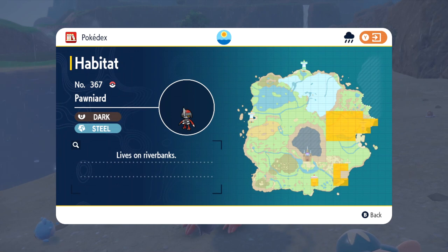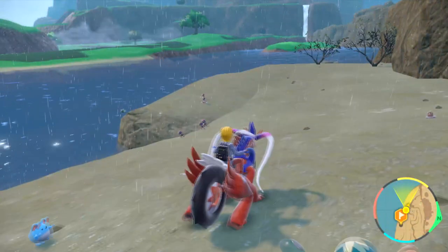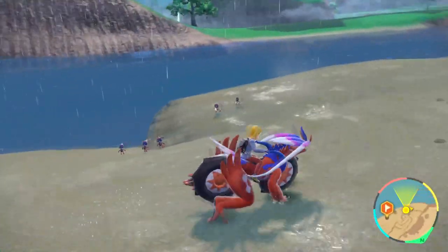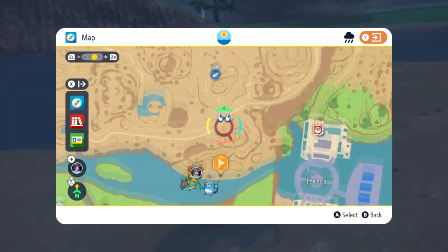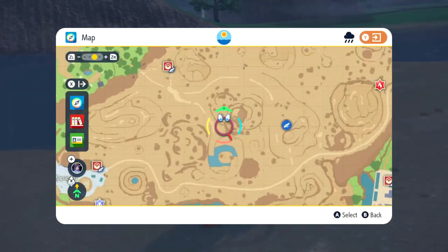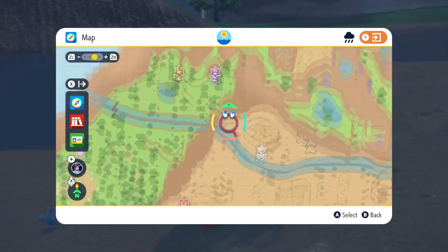If you're looking to get one early, I'm on the very far left-hand side in the bigger section. I'll show you exactly where I am on the map. There's a whole group of them just chilling here — they like rivers, apparently, that's what it says in its Pokédex entry. I went to East Province Area 3 and checked along the rivers and sure enough he was there. I wouldn't be surprised if he was over here too.